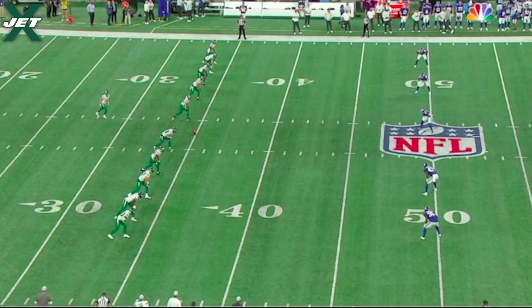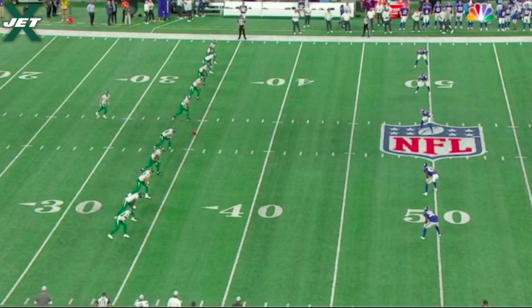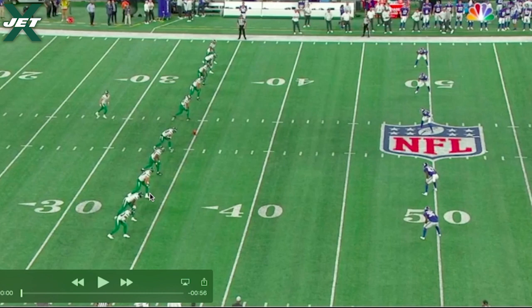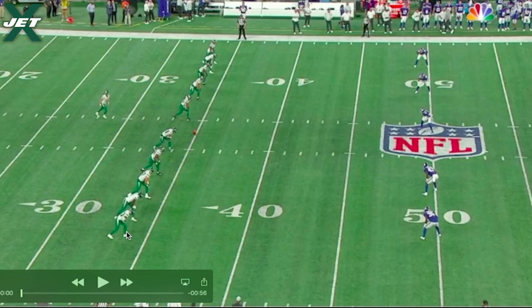The first play is on the kickoff team. In the kickoff formation, five guys are to the left of the kicker and five to the right, and each guy is designated a number from one to five on each side. Sherwood is the R4 — on the right of the kicker, he's the fourth guy in from the sideline — and he's really perfect for that spot because the four spot is usually occupied by a bigger, faster, more physical player.